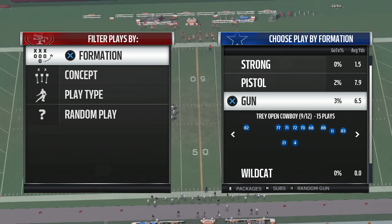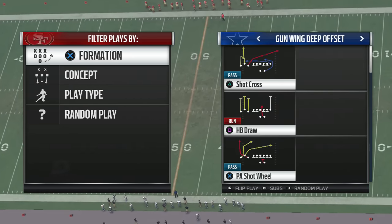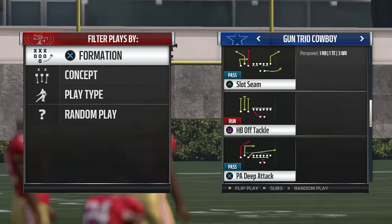These are gonna help you guys out real easy. We're gonna come out with a nice little play — we want to go ahead and bait our opponent down and then attack them deep. It's gonna be the Gun Trio Cowboy — a nice little money play. Deep play action, deep attack is gonna be the name of the game.